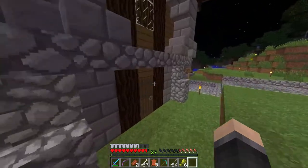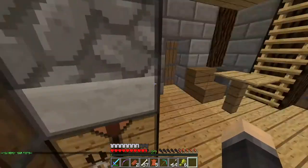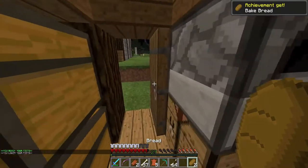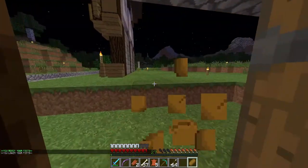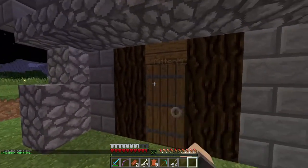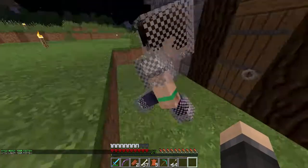It was a bit difficult to get that back to Spencer because I had a piston blocking it. I also need to go mining. Do you have a piece of leather I could borrow? I want to enchant a book. I actually have five.